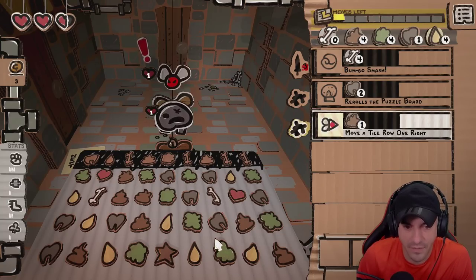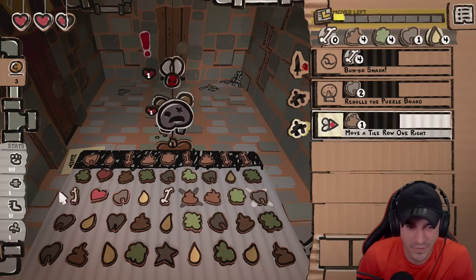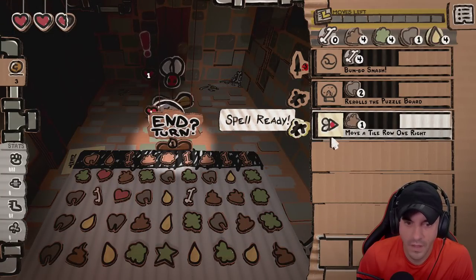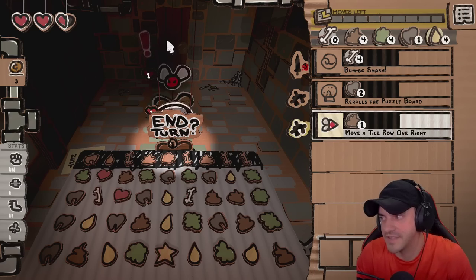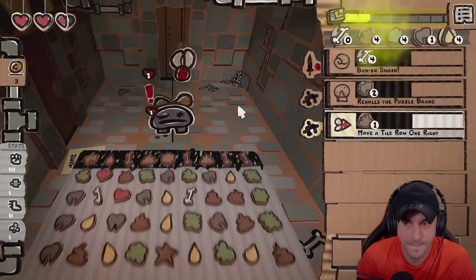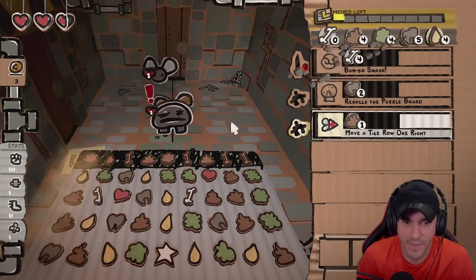We've got to start thinking about lining up some teeth. So you're like, my man's going to attack us — but no, we got a blocker. So we're okay here. This should hopefully take care of business here.